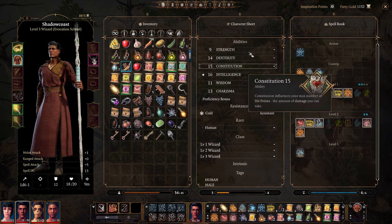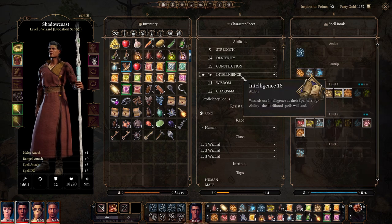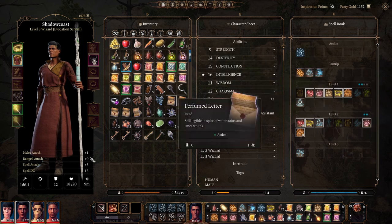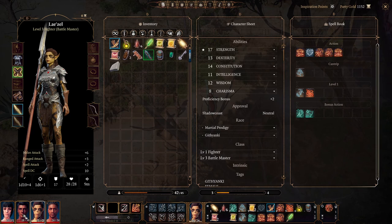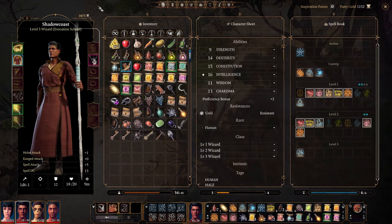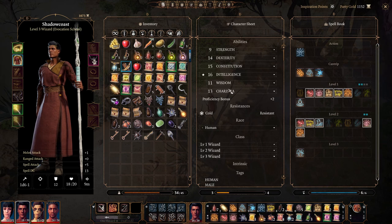When you look at abilities for specific situations and different roles, you might want to prioritize a character that has higher strength like Lae'zel rather than, say, your wizard like Gale who has better intelligence. Matching the right character to the right situation will help you win in general.